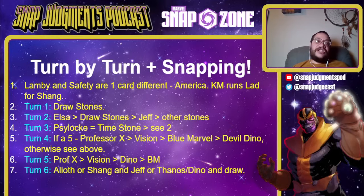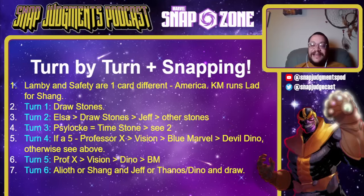Blue Marvel: you're taking a chance if they Rogue it, which is why it's further down the list than Vision — you're not putting yourself in Shang-Chi range so you have less danger. By turn five you just kind of have to go for it if you're going to. Pay attention to their snaps and how fast they snap when they see that Dino. Turn six: Alioth or Shang and Jeff, or Thanos plus Dino, and a late-drawn Space or Time Stone is usually pretty damn good.